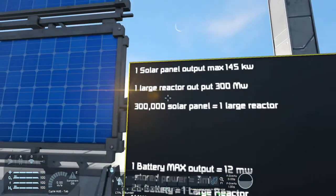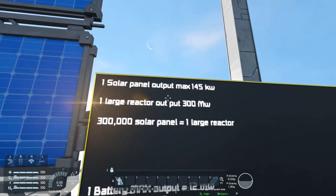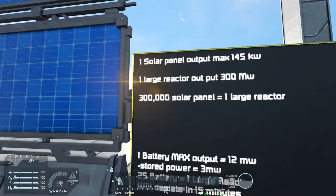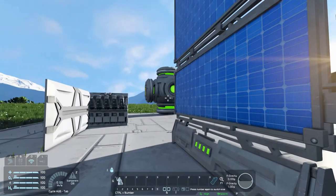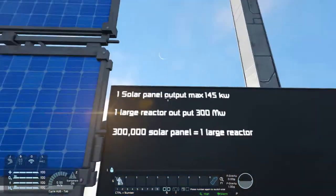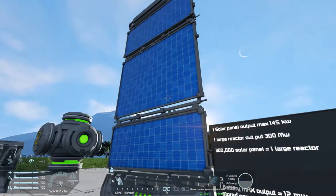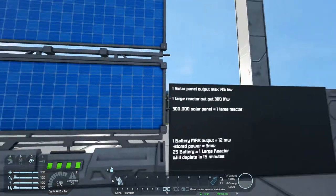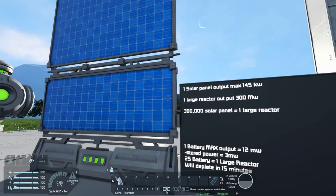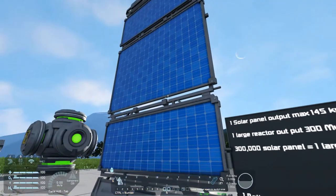Next, solar panels. One solar panel has a maximum output of 145 kilowatts. The large reactor outputs 300 megawatts — so if I did my math right, that's 300,000 solar panels to equal one large reactor. That is outrageous. You could probably use these as a trickle charger to charge batteries, or just put them on a smaller base to help save on uranium cost. But that's still a lot of solar panels. They're great as a secondary or backup source, as a trickle charger, but try not to rely on them continuously.